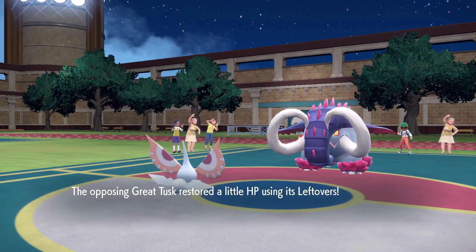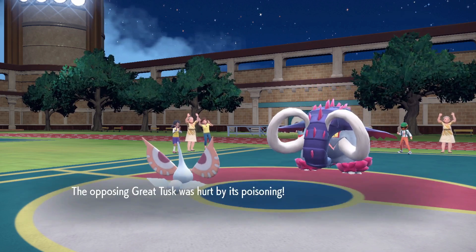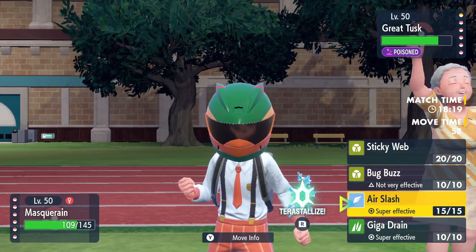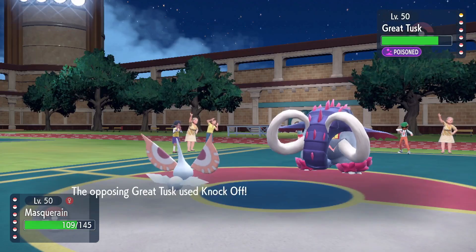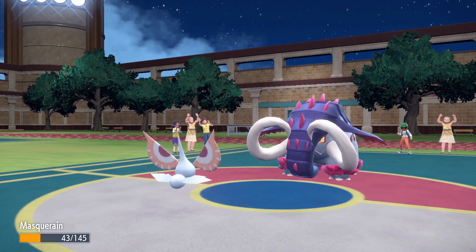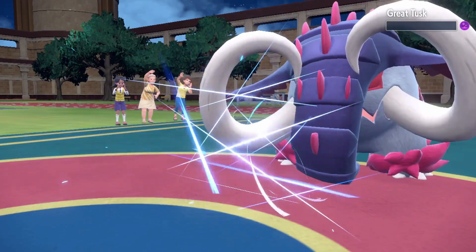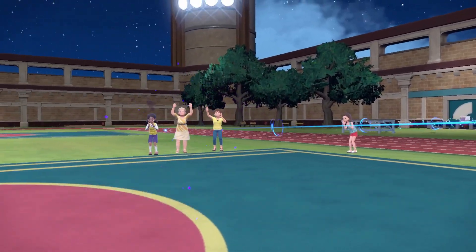He does spin those away but he's taking damage — he is in fact taking Lead damage. He should be faster than us now, which is unfortunate, but I don't believe he can kill us. So we can go for Air Slash too — let's click Air Slash, why not. He does Knock Off, he doesn't kill us. Air Slash does take him out, let's go! Donphan goes down.